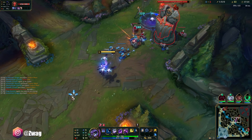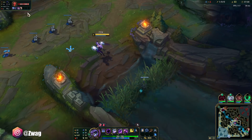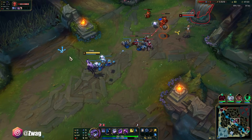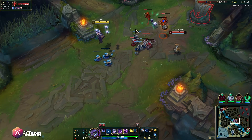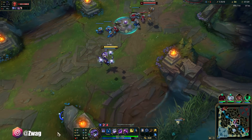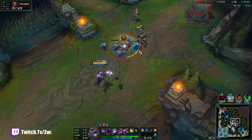I gotta be careful because Ori's gonna have ult if Trundle ganks. I do have flash, but we may not make it out. He's playing a little aggro - he wants to go in, I think.